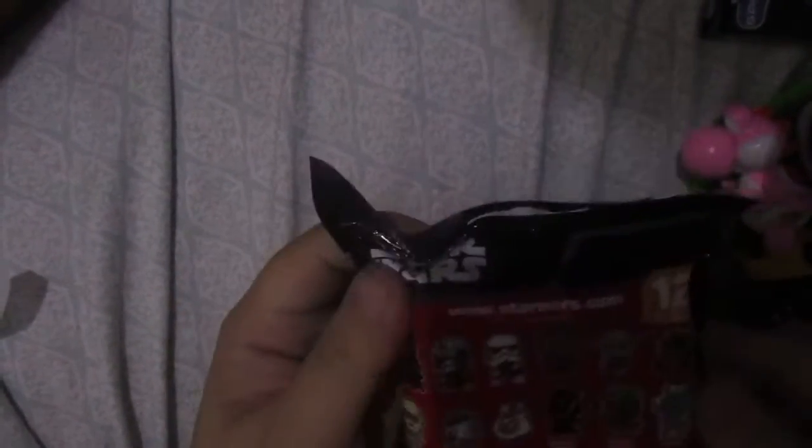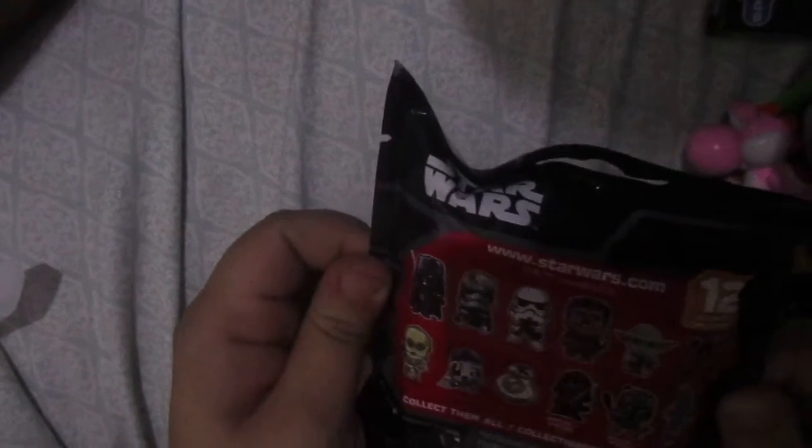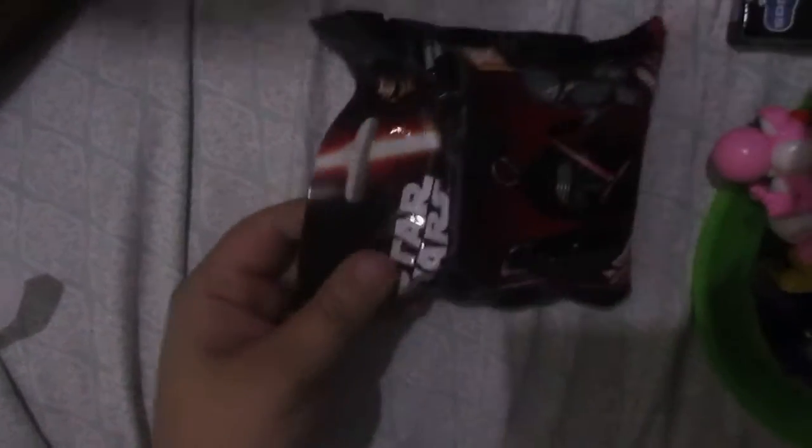Star Wars — Riley would go nuts for this too. I kind of want Chewbacca. I want Yoda. Stormtrooper. We'll give that one to Riley. Another Fallout keychain — they have different ones. There are a lot of keychain items in this egg. I'm not complaining though — I like keychains. Maybe I'll start collecting them again. I did before.